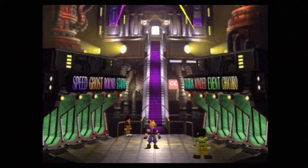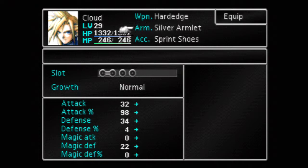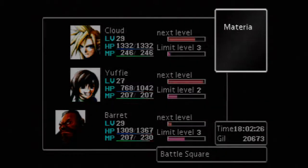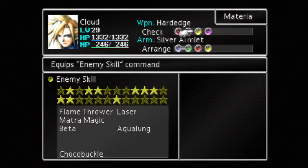Alright guys, so here we are at the Battle Square. A couple quick notes before we start. My Cloud is level 29, and I'm going to be using him. Here's what he has equipped: the Hard Edge, Silver Armlet, and Sprint Shoes. I'll explain how to get the Sprint Shoes in a second, because I know you guys probably don't have them. As for materia, we've got the Choco-Mog and Elemental still equipped. Enemy Skill, Long Range...